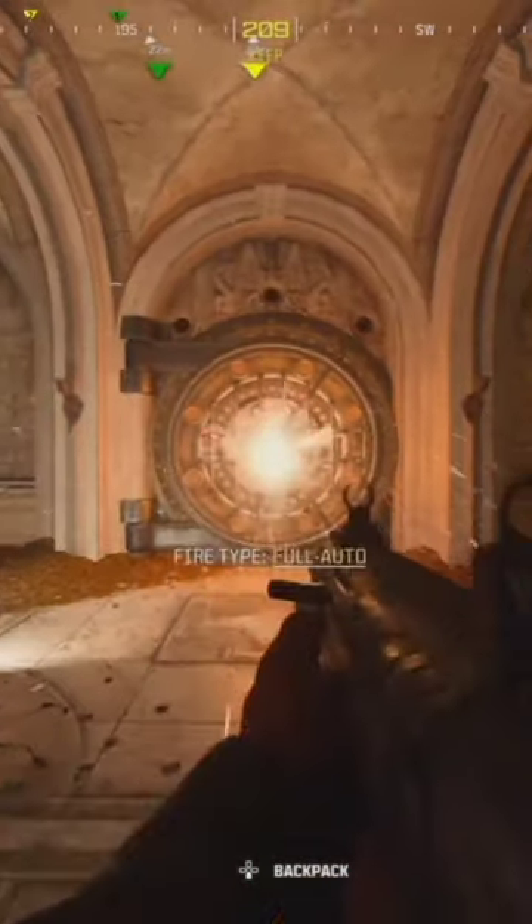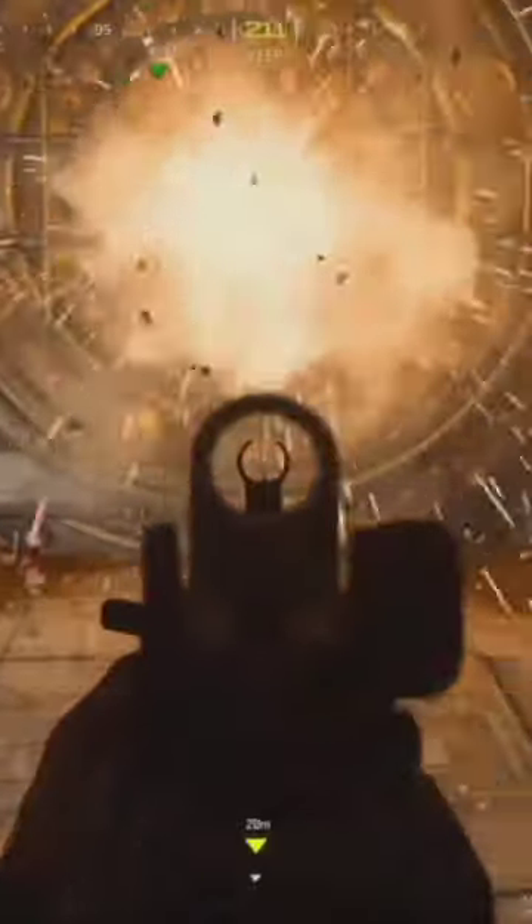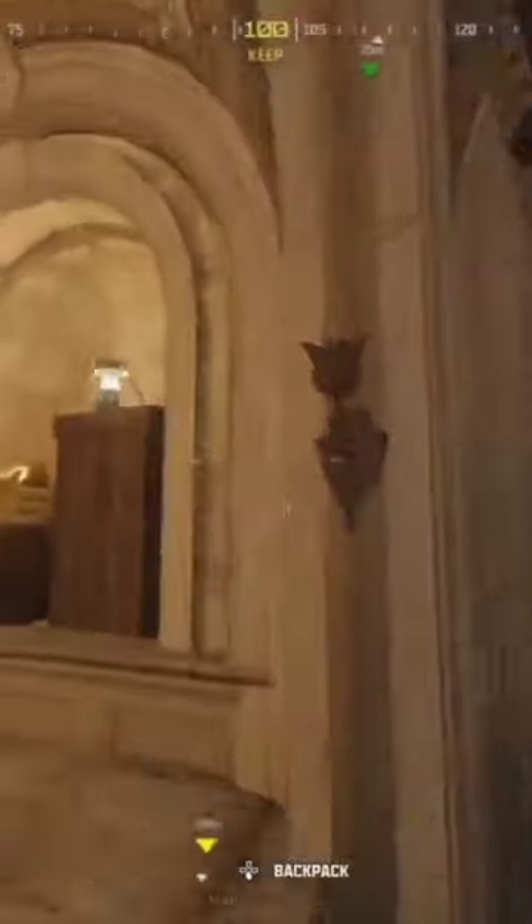Next, you're going to want to throw a thermite or a molotov at it. Look at the symbols on it — whatever ones are lighting up, those are the torches you go up to and interact with.